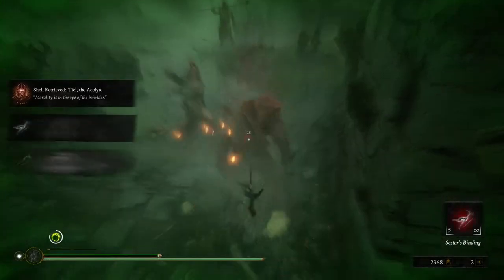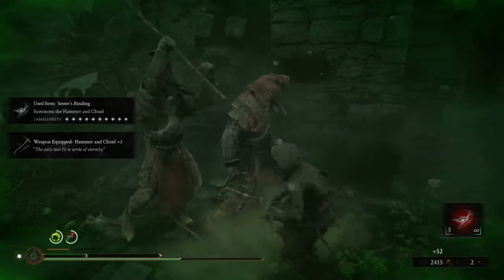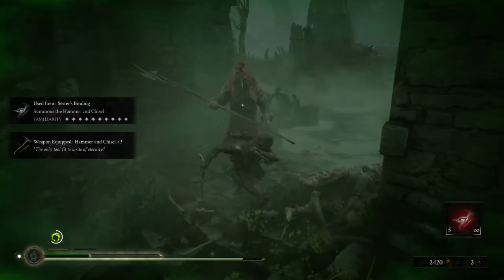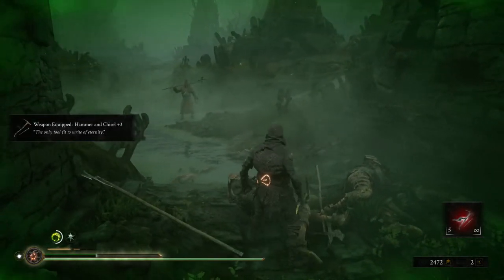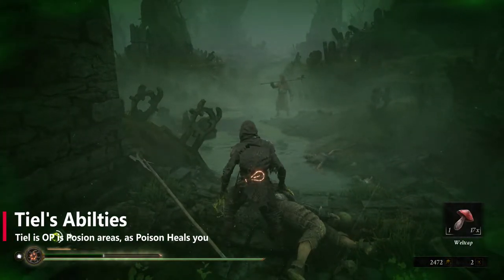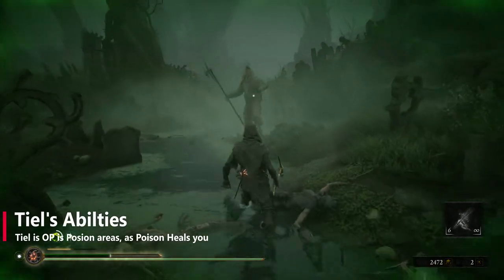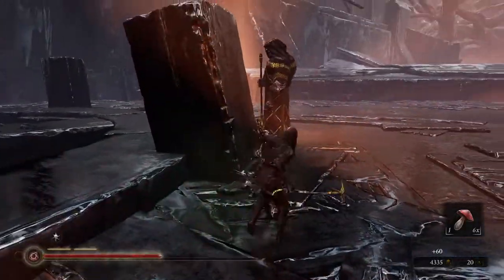One last note about animations: you can't cancel an attack animation with a dodge. You can trigger a dodge after the damage has landed, but you can't back out of any attack animations. Once you've committed to the animation you have to see it through. However, one of the strengths of Mortal Shell is the hardening mechanic, which can be used during any animation — so you can get around this via that method.